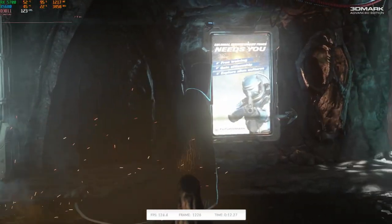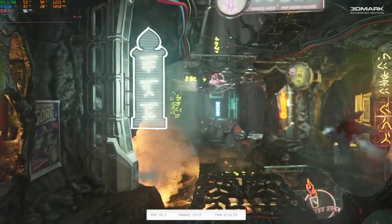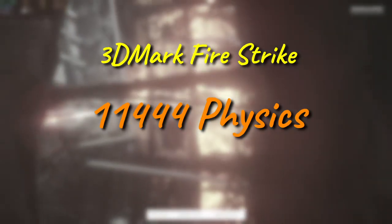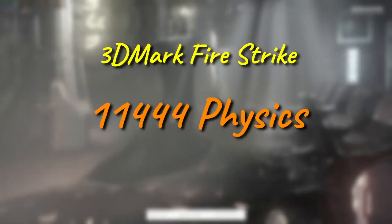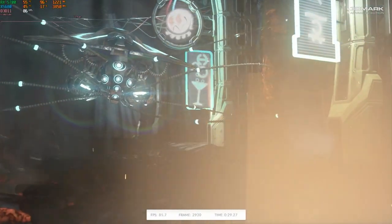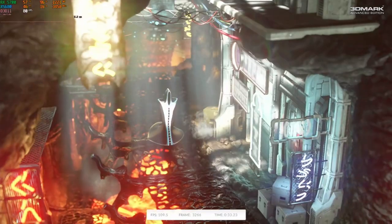We don't have to wait long for wonk. The more gamerific 3DMark Firestrike gives us the first oddball result, with the X5680 posting a physics score over 11,400, which is slightly better than even the 2620V3 — a chip that bested this one in Cinebench. There is a reason for this, having to do with the way Firestrike tests CPUs and how Intel handles multi-core turbos, but that's a topic for another day.